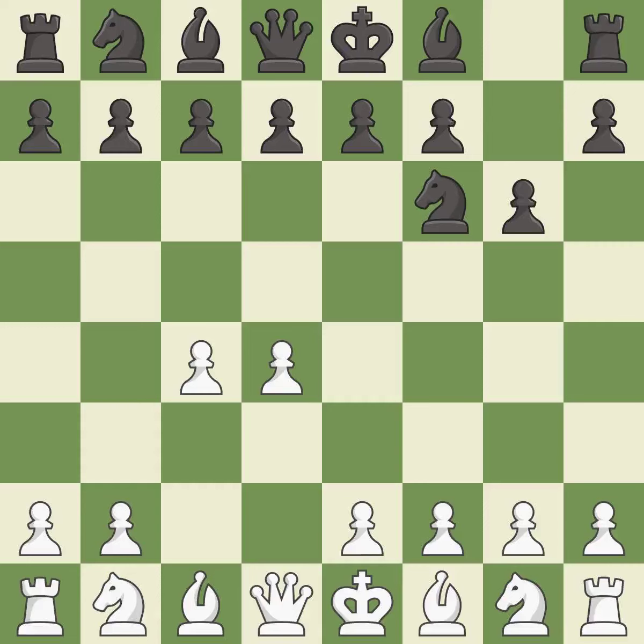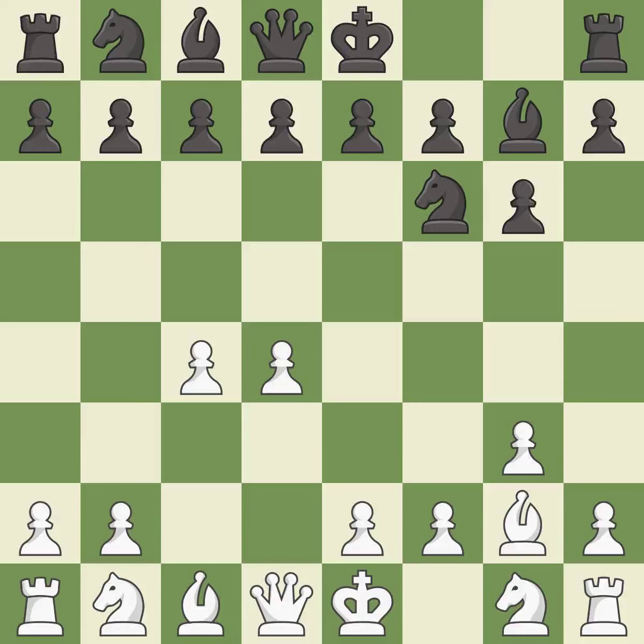The King's Indian defense prepares to develop the bishop to g7, allowing white to build up a strong center which black will later try to undermine. g3 prepares to fianchetto the light-squared bishop on g2, where it will sit on the long diagonal. Bg7 puts the bishop on the long diagonal in a move called a fianchetto. d5 takes space in the center, attacks the c4 pawn and allows the light-squared bishop to develop.